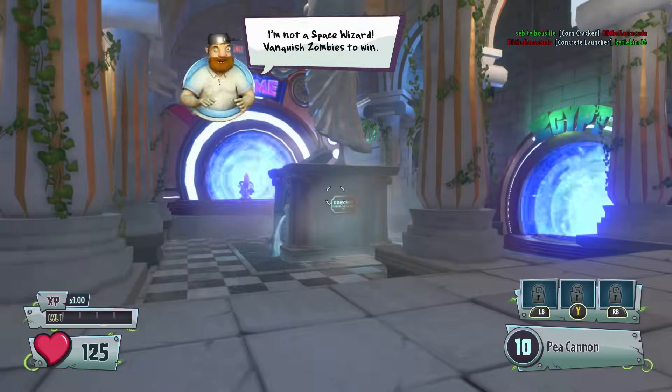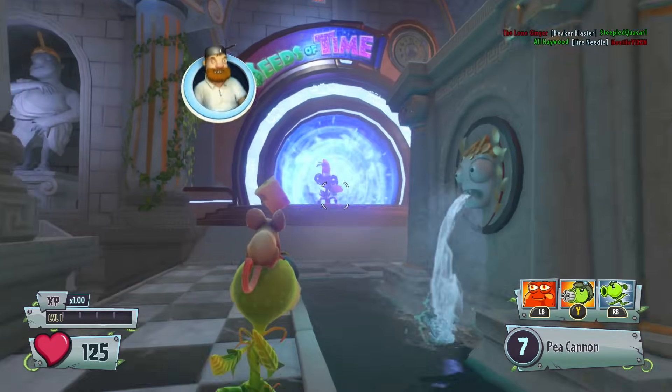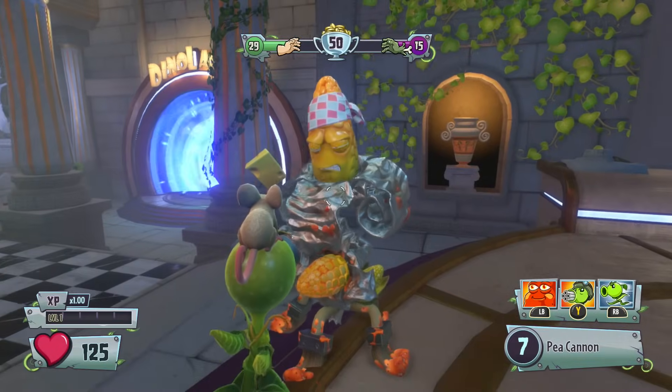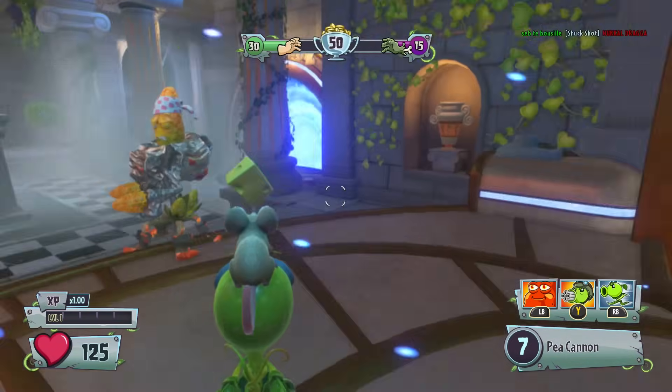And there we go, this is it. Are you ready for this? Who is ready for the pea shooter? You're in trouble now, everyone. What's going on then? What's the score? Okay, we're winning — which is good. This guy doesn't seem to be doing very much. Let's go and give him a little wave. Come on, snap into it man.